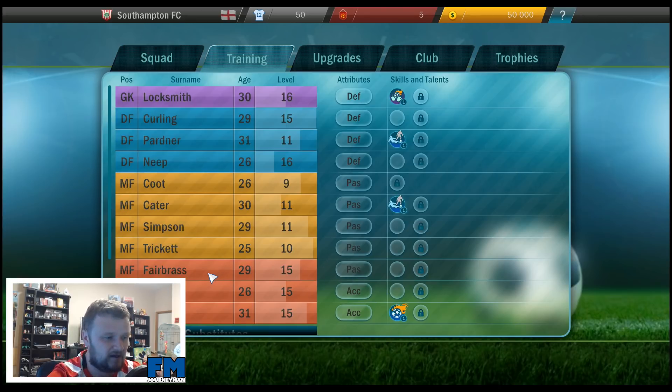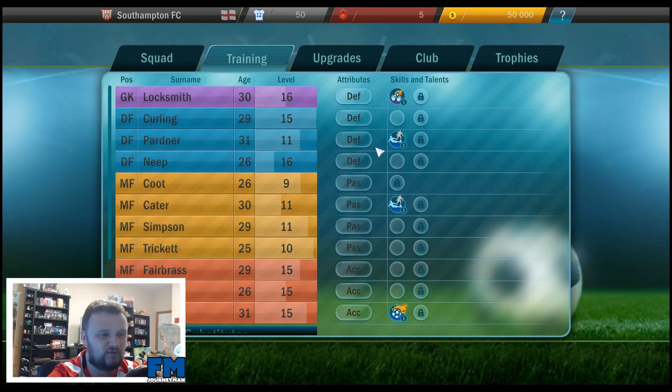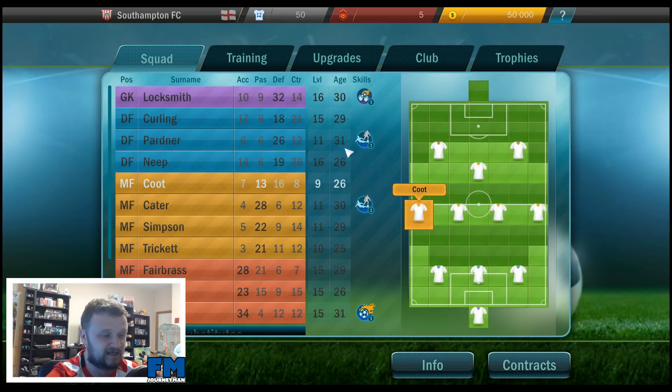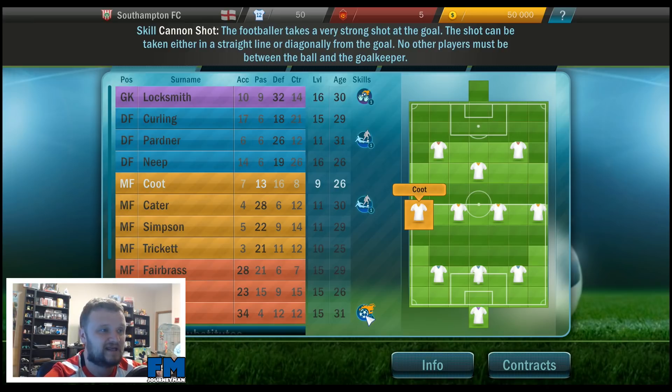What are these special skills? Strong goalkeeper — talent allows goalkeeper to catch a cannon shot; the higher the talent level, the higher the cannon shot level the keeper can defend against. Slide tackle — the footballer takes the ball from the opponent, can be executed from either side of the tile with an opponent right behind, useful for defenders and goalkeepers. Raven apparently has the cannon shot skill — a footballer takes a very strong shot at goal, either in a straight line or diagonally, and other players must be between the ball and the goalkeeper.